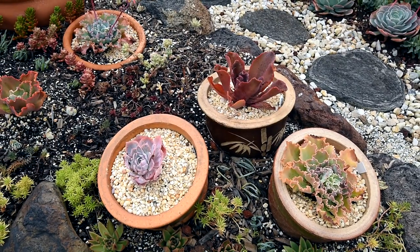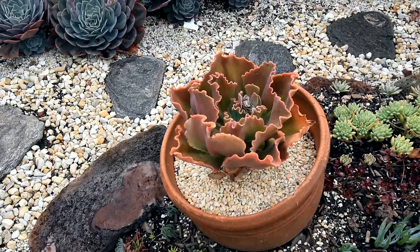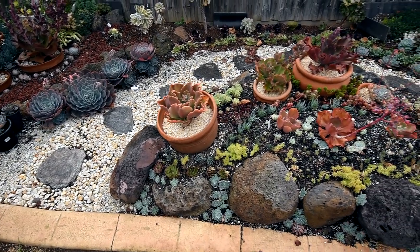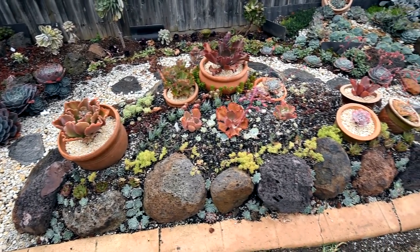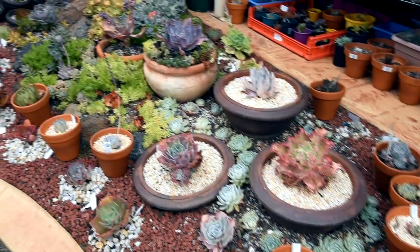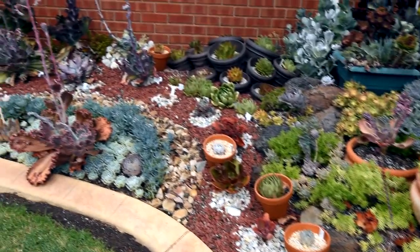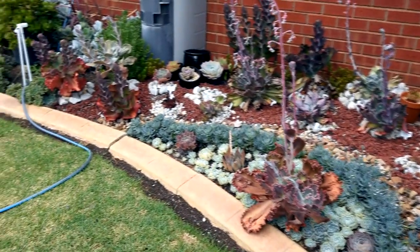In stark contrast, the specimen echeverias in this spot are all really happy — putting out nice autumn colors with pinks, oranges, and reds. This is only going to get more intense as we go further into autumn. I can say the same for all of the echeverias in project lux, which are putting out their reds, oranges, purples, and pinks. Just look at those colors!